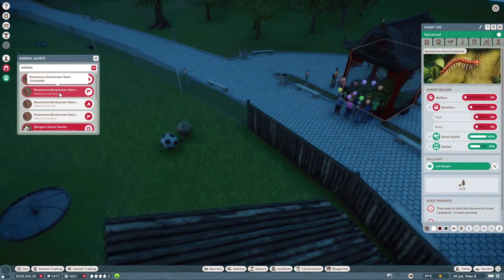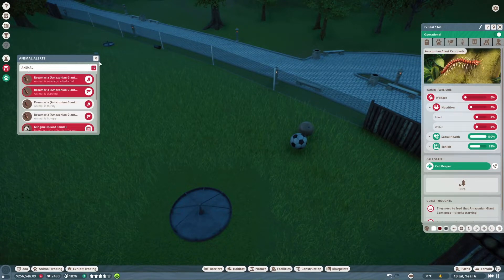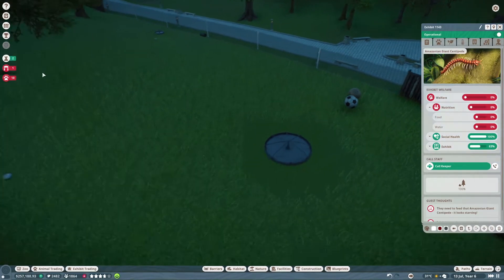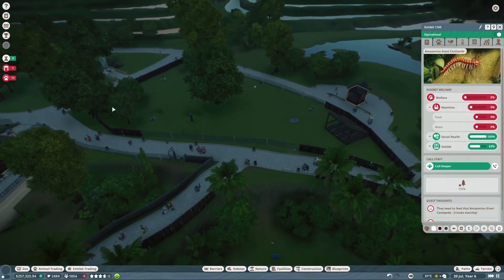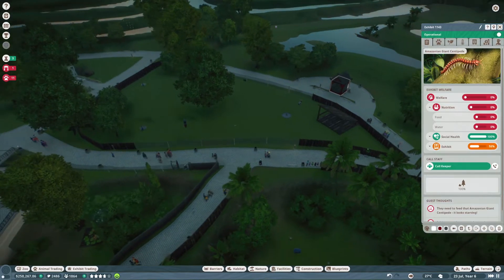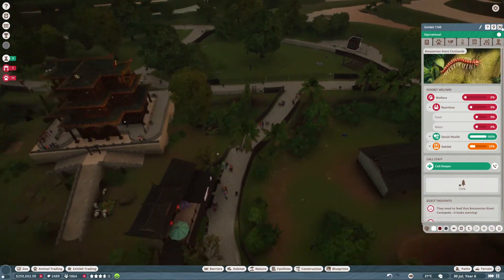I don't think I have enough keepers — I think that's one of the problems. It doesn't actually tell us in the animal alert that the wildebeest died, which you'd have thought it would do. So we went downhill at the end there, pretty massively — creatures dying, starving, dying of thirst.